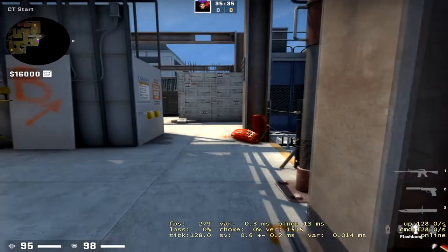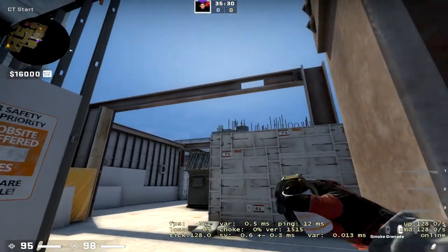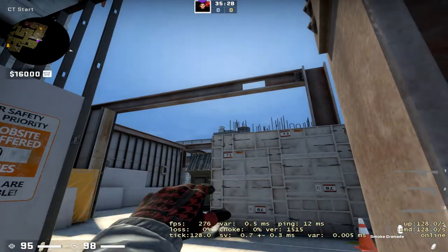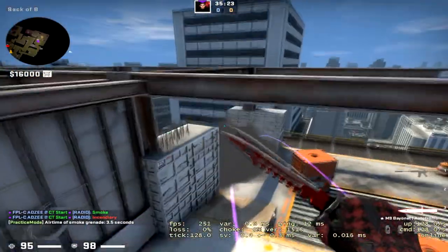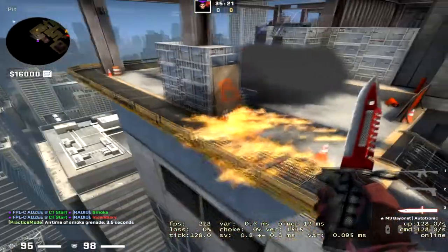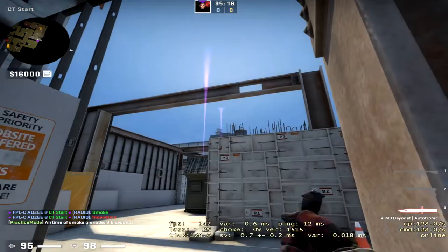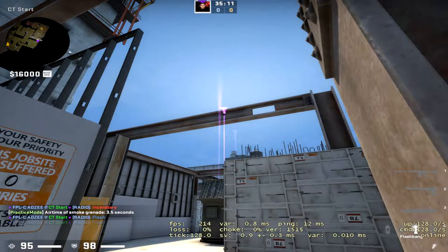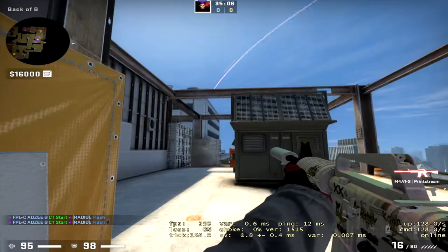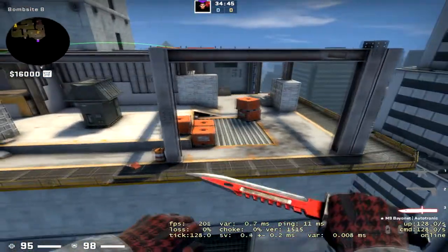The god retake utility set for B: come into the corner here. For the first smoke, aim on the left or right side and throw. Then grab your molly, aim here, and jump throw. You get a molly for the default position and a molly for the white box position. Then aim just under here with your flashes and left-click throw — these flashes pop behind the metal, so as your team is running up they don't blind you at all. That's the retake utility you need for B.